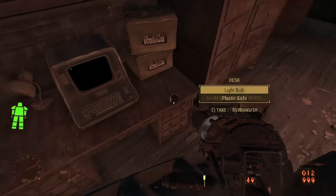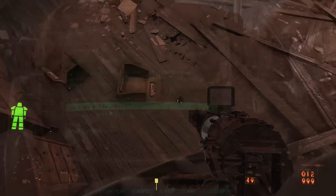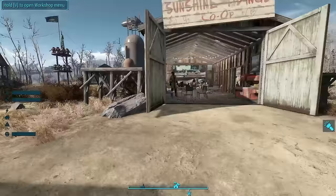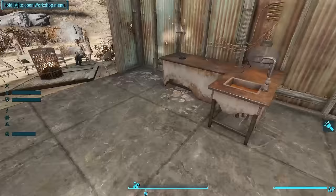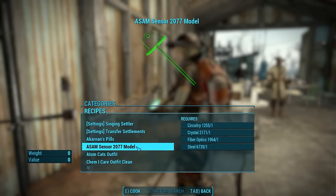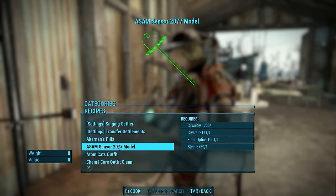This holotape allows you to have fine-tuned control over all of the different settings for this mod, including zoning laws, tax laws, and notifications. First I want to start building. To do so, we need to build some ASAM sensors. You go to a chemistry station, go to Utility, and down here we're going to find the ASAM sensor 2077 model. You have to build one of these for each of the plots in your settlement.